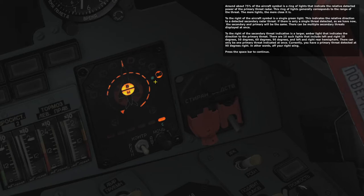To the right of the secondary threat indication is a larger amber light that indicates the direction to the primary threat. There are 10 such lights that include left and right 10 degrees, 50 degrees, 60 degrees, 90 degrees, and left and right rear hemisphere. There can only be one primary threat indicated at once. Currently, you have a primary threat detected at 90 degrees right — in other words, off your right wing.